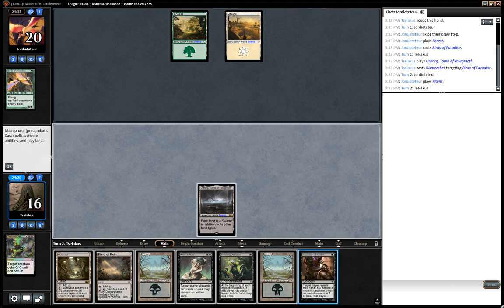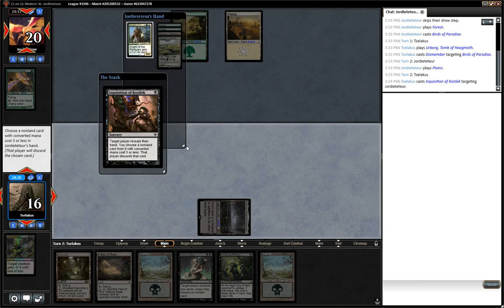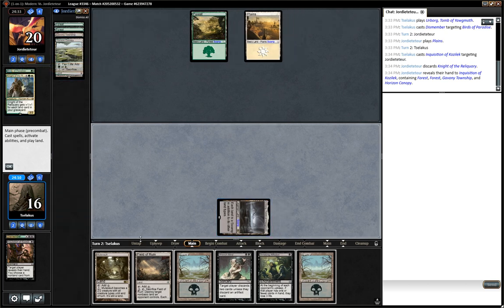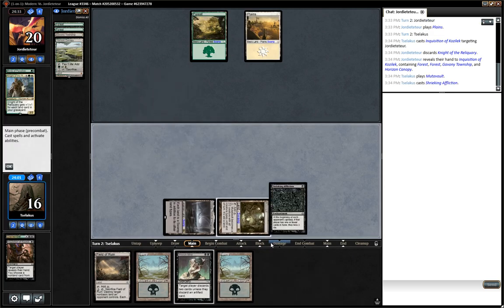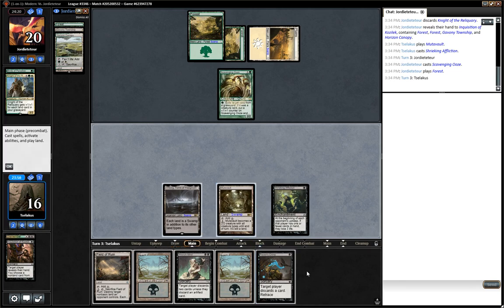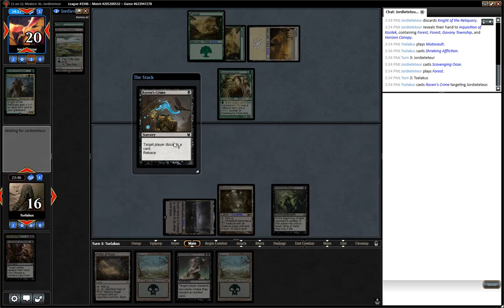With that in mind, I think it's actually Inquisition here. Thank goodness he has a target. Knight of the Reliquary and then four lands. I think it's just Mutavault for now, and Affliction. Scavenging Ooze and a Forest — okay, no problemo. I don't think it matters much which order we do this in. Raven's Crime is a really good draw there.